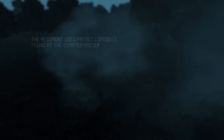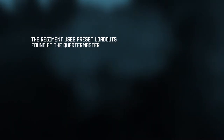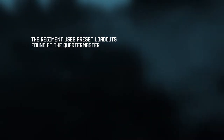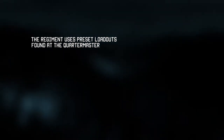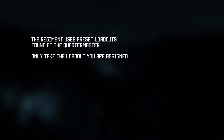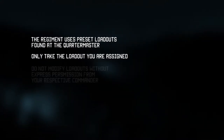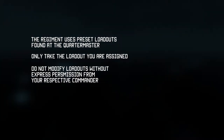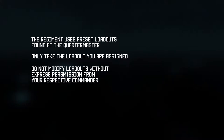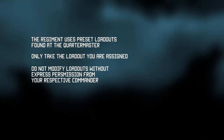All available equipment is issued by the mission maker. All loadouts are standard issue and can be found via the respective courtmaster in base. A loadout is only to be acquired by order of the respective commander. If your commander assigns you a role or loadout, take it without discussion. Even though there is a certain variety of equipment available in base for individual customization, equipment is only to be changed in agreement with the respective superior.